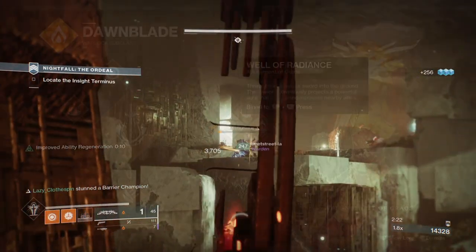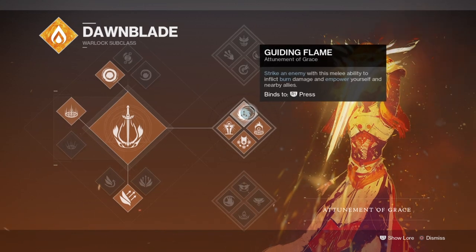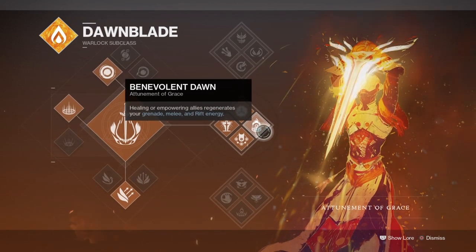For the subclass we'll be using the Well of Radiance, as this is considered the best support-based subclass that offers the most to everyone. When you use this subclass you pretty much set yourself up for a support role, and this can be done solo or in teams, but it tends to be more useful for teams.